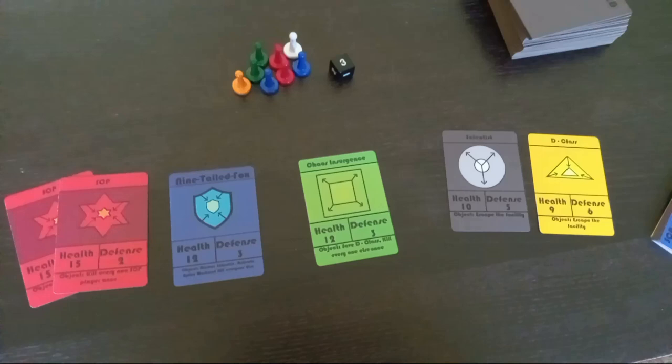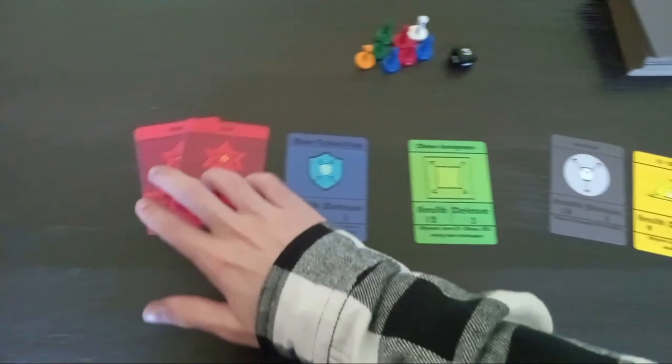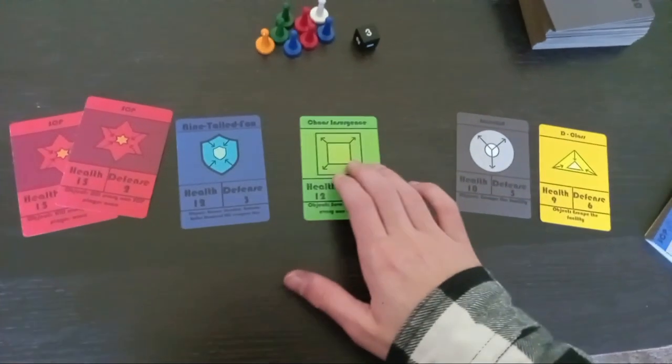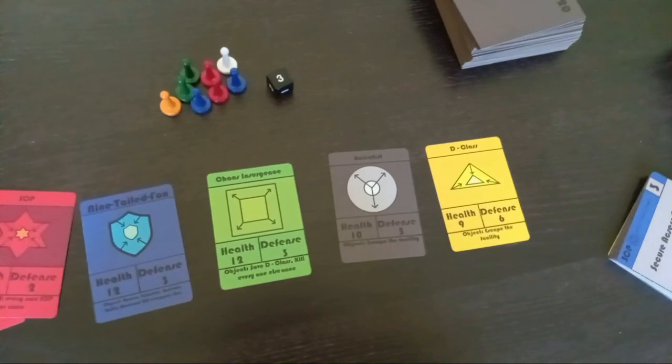Depending on the amount of roll cards in the game, you will put down different rolls into a pile. In the example I have here, this is a 6 player game with 2 SCPs, 1 NTF, 1 Chaos Insurgency, 1 Scientist, and 1 D-Class. You can put aside the unused roll cards and pawns, as they will not be used. There is a detailed description in the rulebook on how many roll cards to use depending on how many players are in your game.